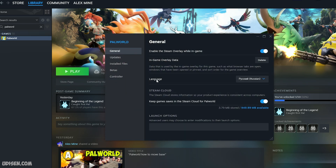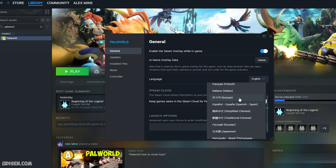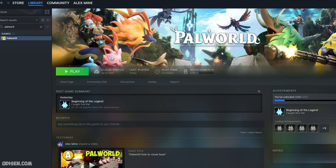Under General, find the Language setting. In the list, find English — or any other language: Italian, Dutch, French, Spanish, Chinese Simplified, Chinese Traditional, Japanese, or Portuguese Brazil. Select English, close this window, then press the Play button.